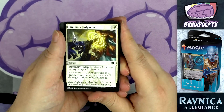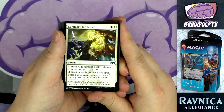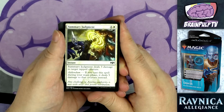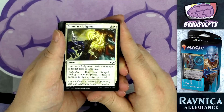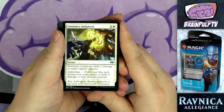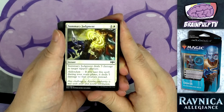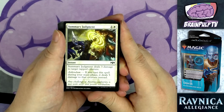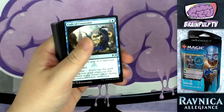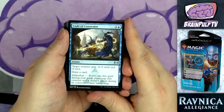Also with addendum, a two-drop: Summary Judgment — for one and one white, an instant that deals three damage to target tapped creature. Addendum: if cast during your main phase, it deals five damage instead. It's not bad removal, though it's conditional on the creature being tapped. Three damage on your opponent's turn or five on yours can make a huge difference against a particularly nasty creature.